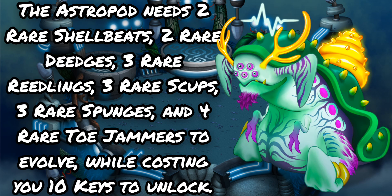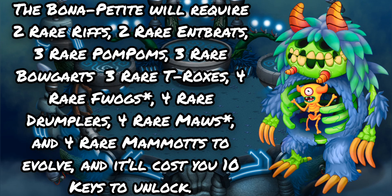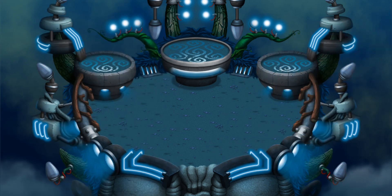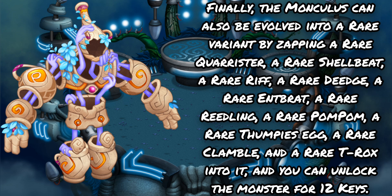The Blipsqueak requires 2 rare Deejas, 2 rare Pom-Poms, 3 rare T-Roxes, 3 rare Psybops, and 2 rare Toe Jammers to evolve, costing 5 keys to unlock. The Astropod needs 2 rare Shellbeats, 2 rare Deejas, 3 rare Reedlings, 3 rare Scups, 3 rare Sponges, and 4 rare Toe Jammers to evolve, costing 10 keys to unlock. The Bonapetit requires 2 rare Rifts, 2 rare Entbrats, 3 rare Pom-Poms, 3 rare Bogarts, 3 rare T-Roxes, 4 rare Frogs, 4 rare Drumplers, 4 rare Maws, and 4 rare Mammoths to evolve, costing 10 keys to unlock. The Fleechworm needs 1 rare Shellbeat, 1 rare Quarister, 1 rare Reedling, 1 rare Sponge, 2 rare Pummels, 2 rare Dandidoos, and 2 rare Furcorns to evolve, needing 5 keys to unlock. Finally, the Monculus can also be evolved into a rare variant by zapping a rare Quarister, a rare Shelby, a rare Riff, a rare Deej, a rare Entbrat, a rare Reedling, a rare Pom-Pom, a rare Thumpy's Egg, a rare Clamble, and a rare T-Rox into it, unlockable for 12 keys.